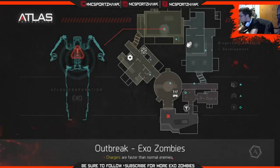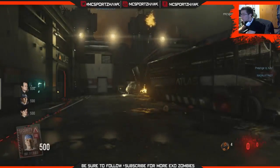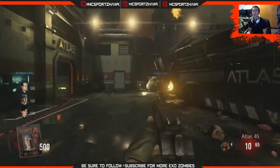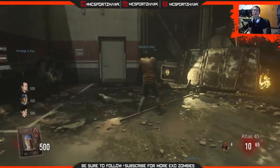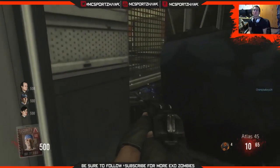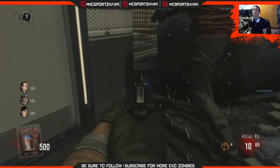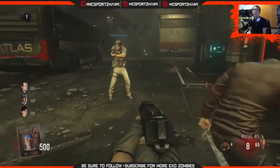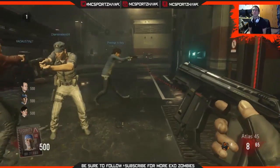Hey, what's going on guys, my name is MatterMC Sports Talk and welcome to the first step of the Easter egg tutorial for Outbreak Exo Zombies. I am the janitor and as soon as you spawn on the map you're going to go back here behind the blackboard that crashed down. You can see this little black box — go over and click X next to it. Any of your players can click X, and once you do, you'll have it right next to your ID card.